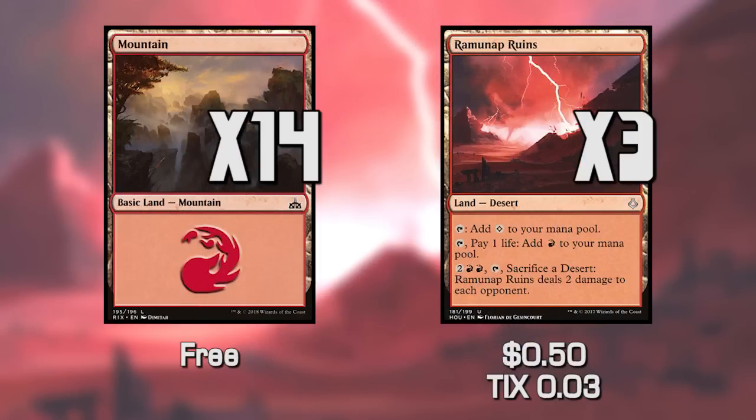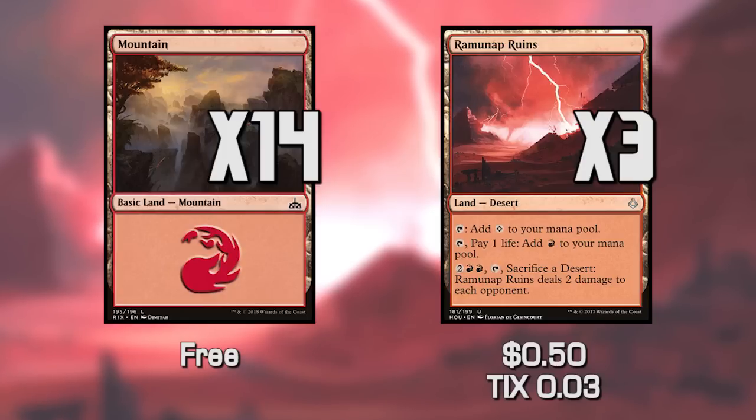Last thing in the main deck is our land package. We have a lot of Mountains and three Ramunap Ruins. Ramunap Ruins lets us pay four mana, tap it, sacrifice a desert — which it is itself — to deal two damage to our opponent's dome. In some cases that extra damage can make or break the game, giving us extra options if we stall out in the late game.